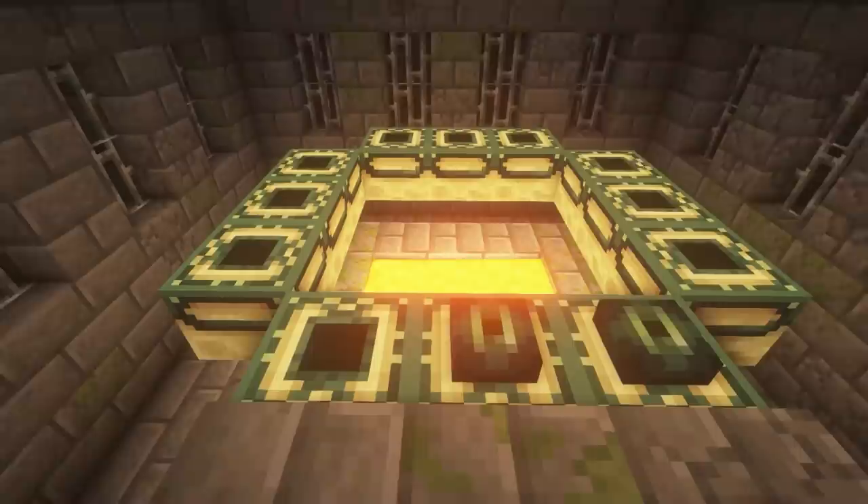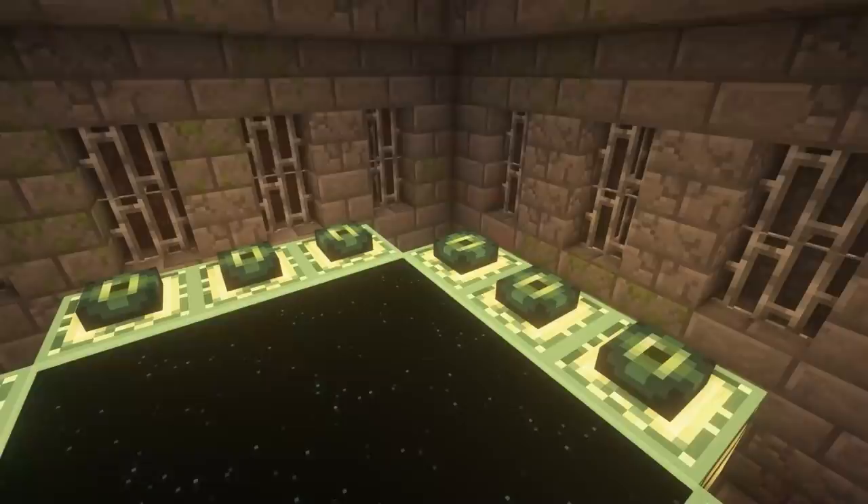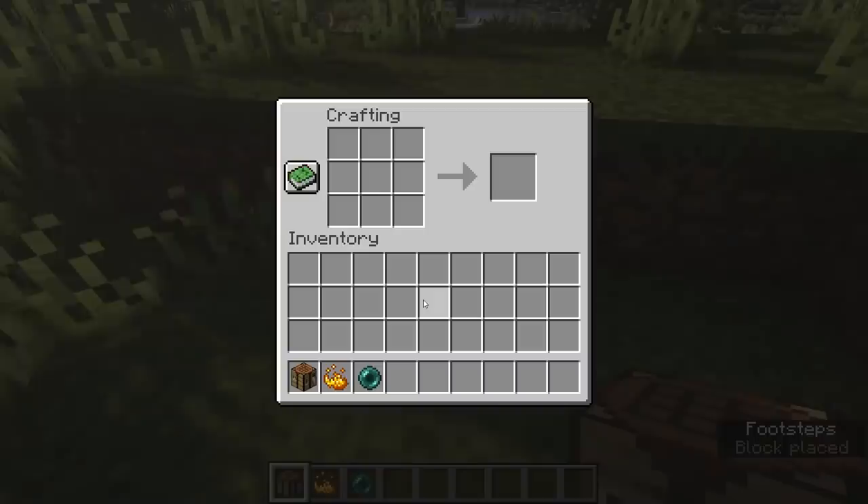In the portal room, there is a circular 12-frame portal that leads to the end dimension. This is where the eyes of ender come in handy again, because each of those frames needs one eye of ender to activate the portal. Each slot has a 10% chance of spawning with an eye already in it, so on average, 11 eyes are needed for activation.